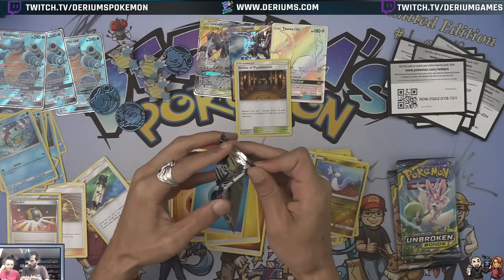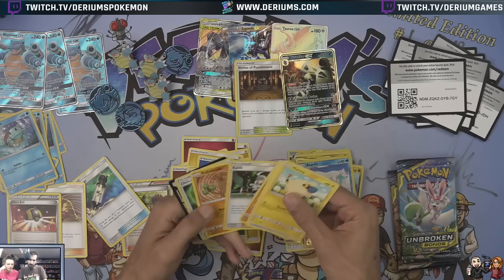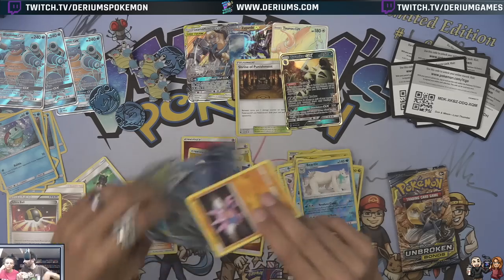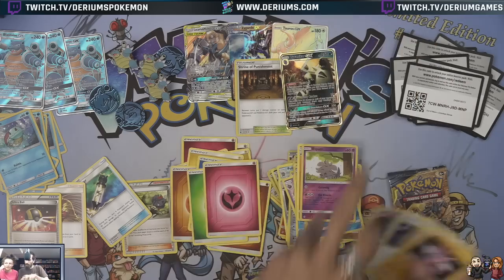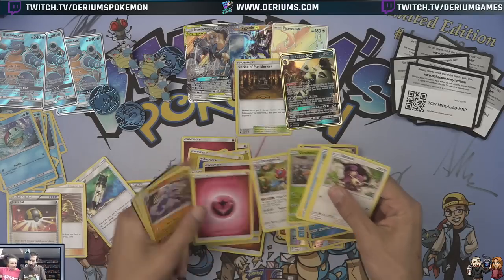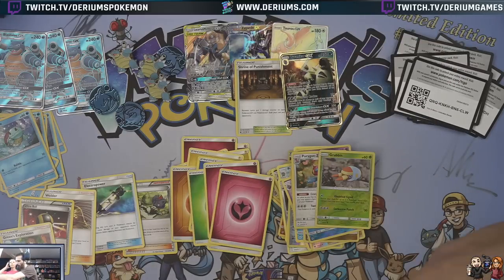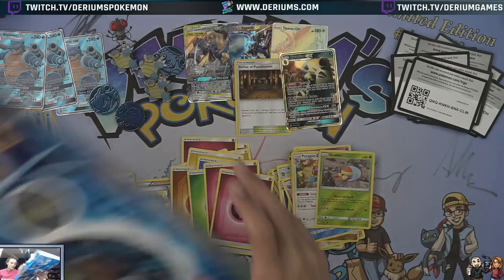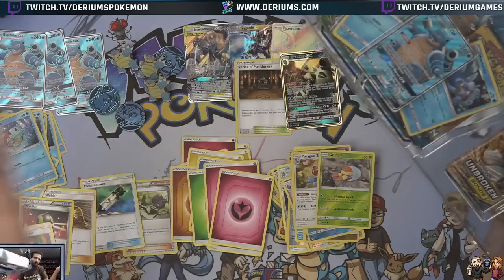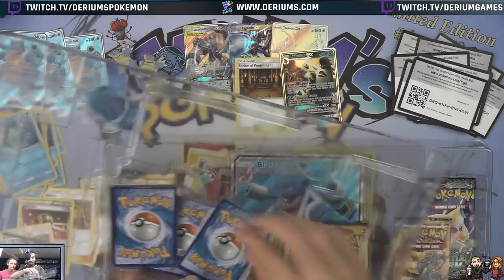The packs aren't bad. Electro Power — really good. Green's Exploration — that's a good one. We're hitting a bunch of really good uncommons at least. Shrine of Punishment — all right, one more. Get a nice play set of Stoises and see if I can spike something better than Shrine of Punishment. Maybe something in the Ultra Rare department that beats the uncommon. To be fair, it's a really good uncommon — it's actually kind of hard to beat.